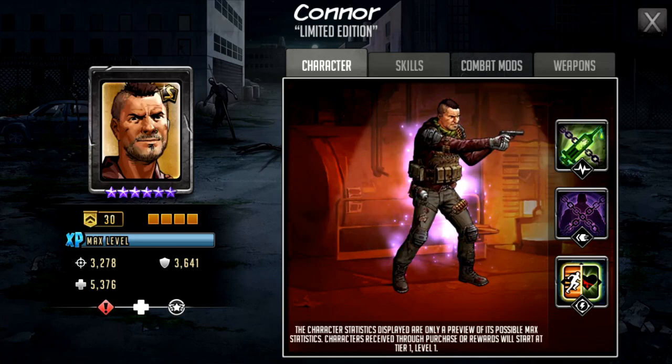Visually this Connor doesn't look too bad — I kind of dig it. He's got what looks like a very protective jacket, ammo gear belt all around him, and a greenish scarf. He's got that Connor haircut we all know and love. He is a fully vet-ringed S-Class character with 3278 attack, 3641 defense, and 5376 HP. He is an Alert character holding a pistol, and he is classified as a medic, so he'll likely be a defense team character.